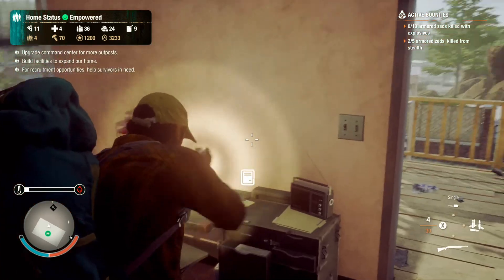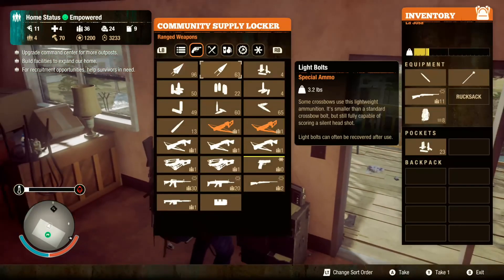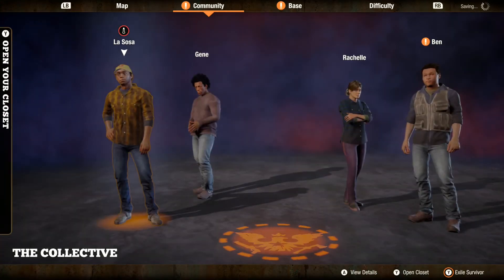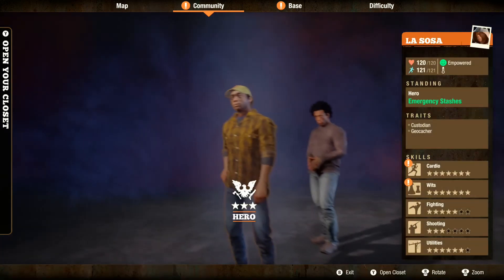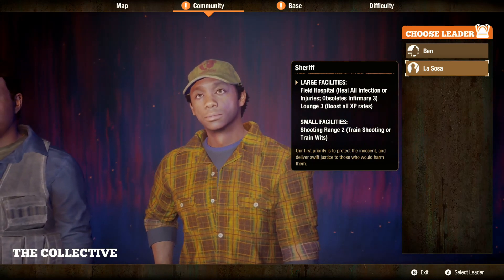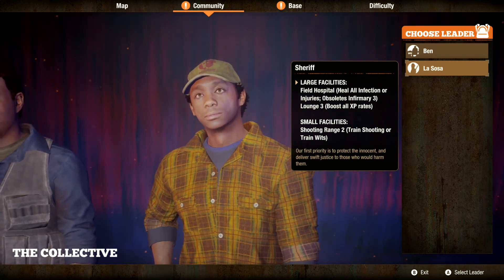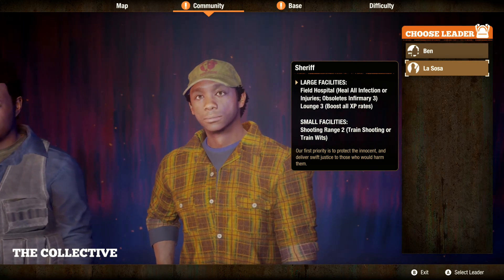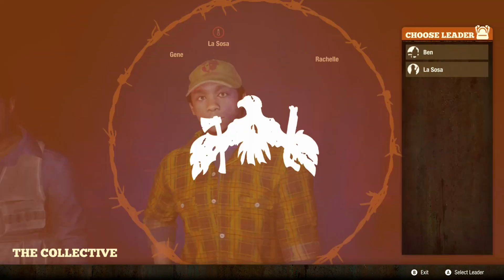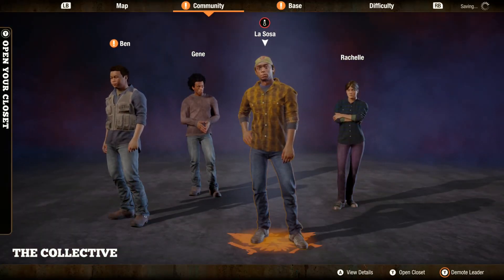These things take a lot of ammo from what I remember. Only 11 shots — I'm thinking of the Prepper's 10/22, it's got like a 50-round clip; it's not bad to have. Is this guy big enough in the community? He's a hero — Lasosa is a sheriff! You get a field hospital, infirmary 3, lounge 3 which boosts XP, and shooting range 2. The missions that come with the sheriff are a lot of fun — you're like a cop for the whole town. Lasosa is our leader, our fearless leader, and a sheriff.